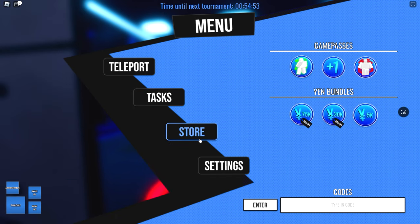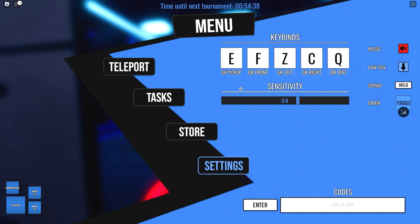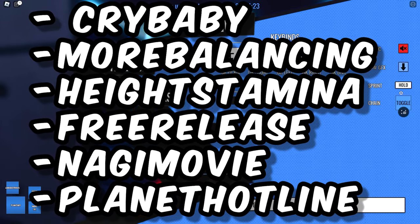Then you have the store — this is where you buy your emotes, game passes, and stuff like that if you want to go that route. You have settings where you can change your sprint settings and keep your chain on. And then codes at the bottom right — this is where you put in all the codes. I'll put the codes in the description as well. And that's it for the map locations.